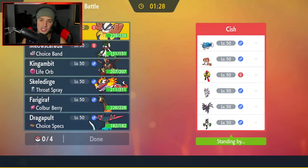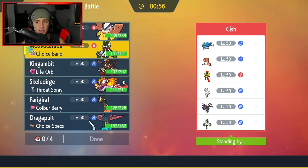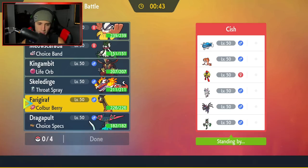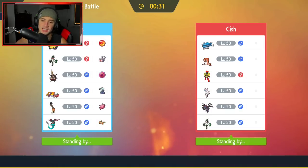First match coming at you — going up against a Toedscruel team. It has Unaware, a Tatsugiri, and an Armarouge to set Trick Room if needed. He also has Hydreigon and Miascarada, who can also set Trick Room. Since he doesn't have any priority moves I might not need Frigoraf — I'll go Hariyama and Frigoraf, fake out turn one, pop Trick Room, get Guts going, bring King Gambit in the back end with Miascarada.